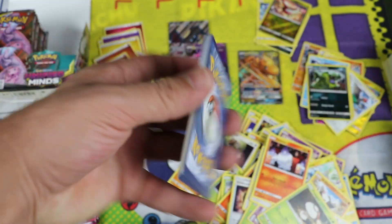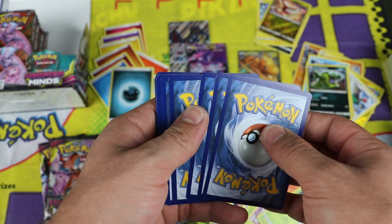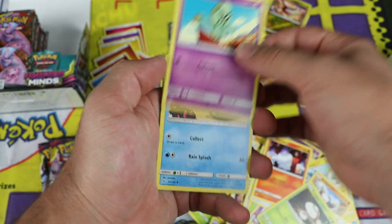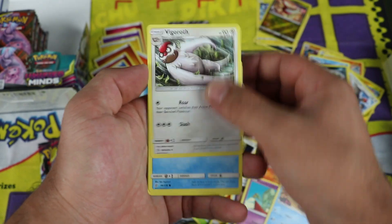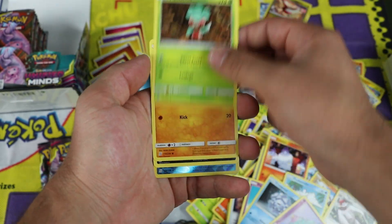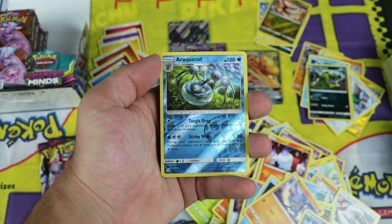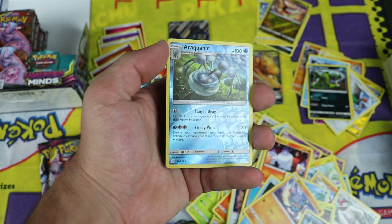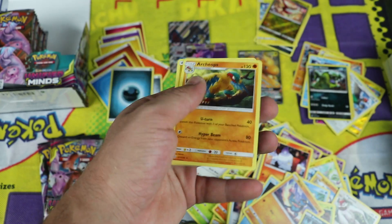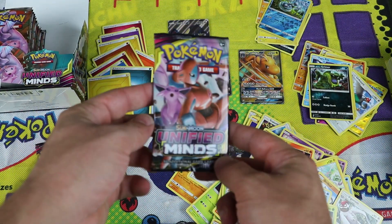Some of the packs just pop right open. Look at the whitening on the corners of the uncommons — oh well. Next pack: Elgyem, Pyukumuku, Vigoroth, Cryogonal, Minccino, Fomantis, Rioilu, Purrloin. Reverse rare Araquanid. Two rares in the pack — Archeops, regular rare. Don't think I have that one, so that's pretty cool.